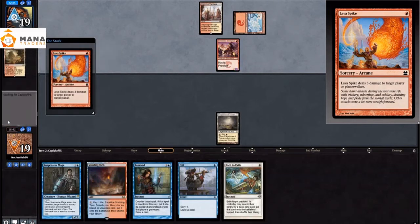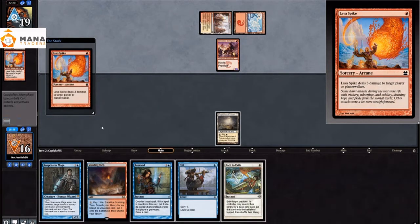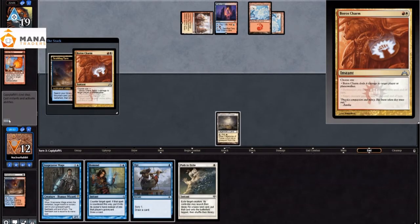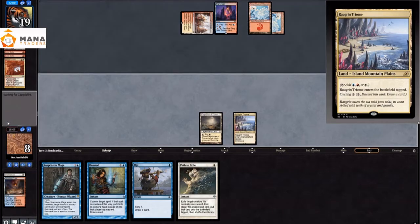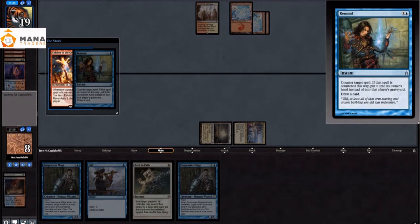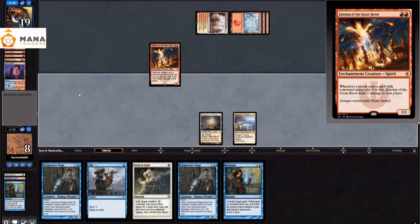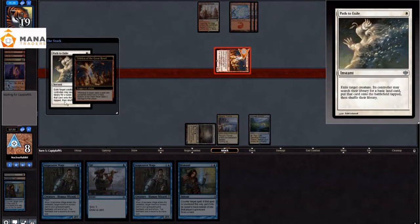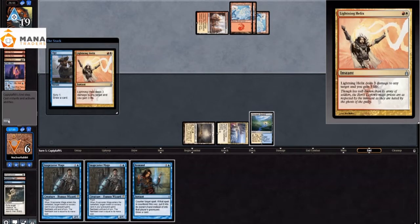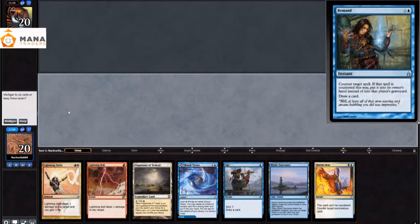They start on Swiftspear again. Turn 2 they Lava Spike us, and then Lava Spike us again — so we take 9 on turn 2, going to 10. I Path to Exile... I know what my cards do, I swear. Path to Exile happens. They Boros Charm a few turns later. We Remand their Eidolon — but that's the big problem with Remand. They just play the Eidolon again. Nothing changed. Then the Lightning Helix is in response to the opponent, and I know I'm dead at that point. So we died.